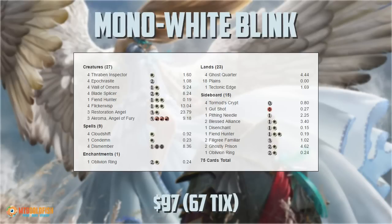We are playing Mono White Blink in Modern. As you can see, 97 bucks in the paper world, 67 ticks on Magic Online — not mega cheap, but when you consider how expensive modern decks are: $400, $600, $800, $1,600 for Jund, it's a super good deal, and the deck has been surprisingly good and competitive.